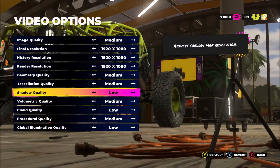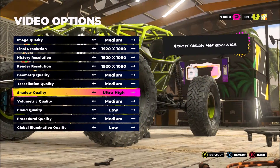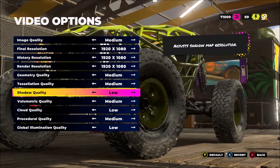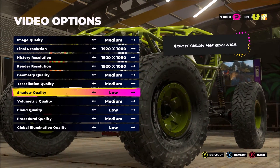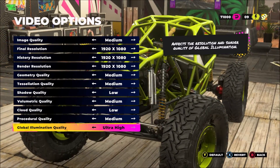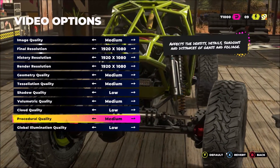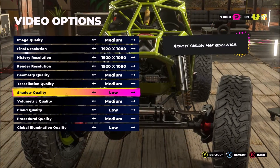The two biggest graphic parameters that will give you the most FPS are shadow quality and global illumination quality. If I compare ultra high to low on shadow quality, I'm getting a 10% boost in FPS. And it's pretty much the same thing with global illumination quality — ultra high versus low gives me another 8% boost. So this is where you will gain a lot of FPS.